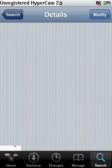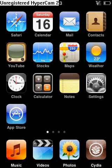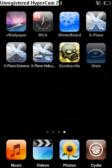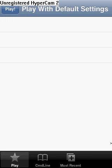Return to Cydia — actually, we didn't need to do that. We can just go straight home. So if you haven't already gone back to Cydia, just click your home button. Alright, now if you go to your icon column, you should have a new app — iHalo. Click that, and I'm not sure if you'll be able to see it. Yep, you can.